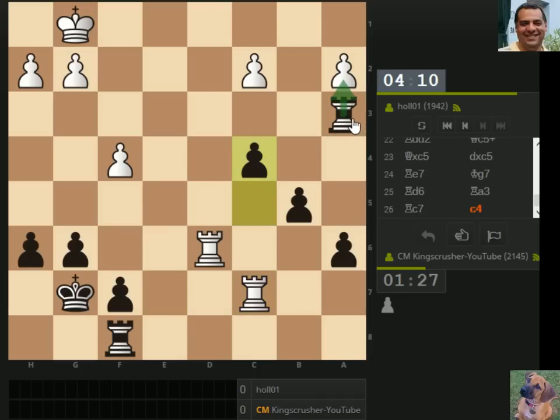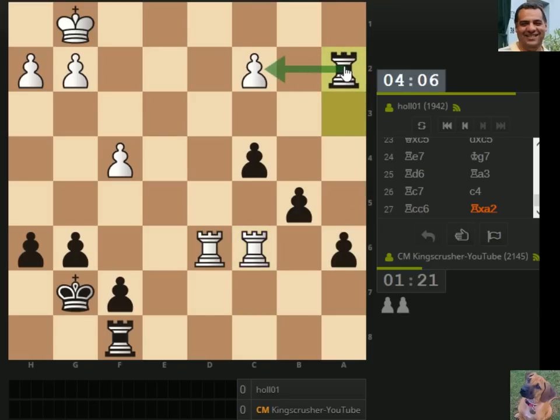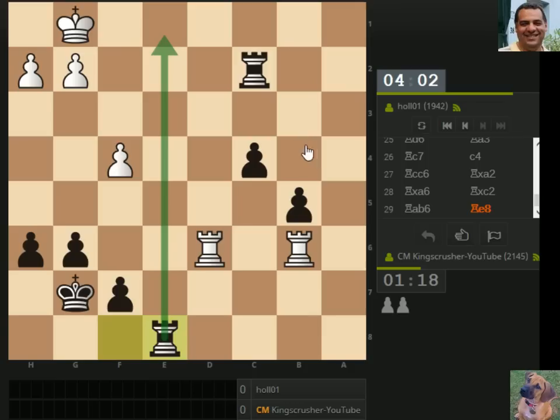I'm going to take on a2 and get another pawn. And there's another one. This would also threaten mate — might as well do that for a laugh. There's rook b2, c3.